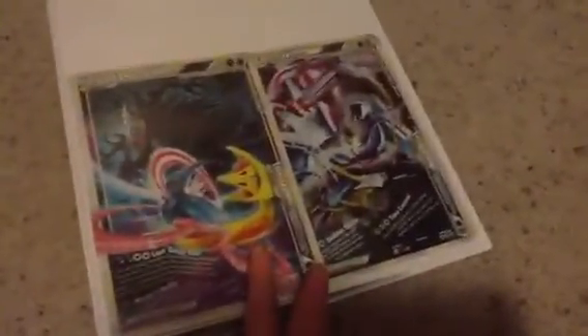So here's my second binder. Both of these are for trade if you really want them. And then I have another one of these — the Dialga-Palkia one — if you want that one I'd gladly give it to you in a trade, obviously.